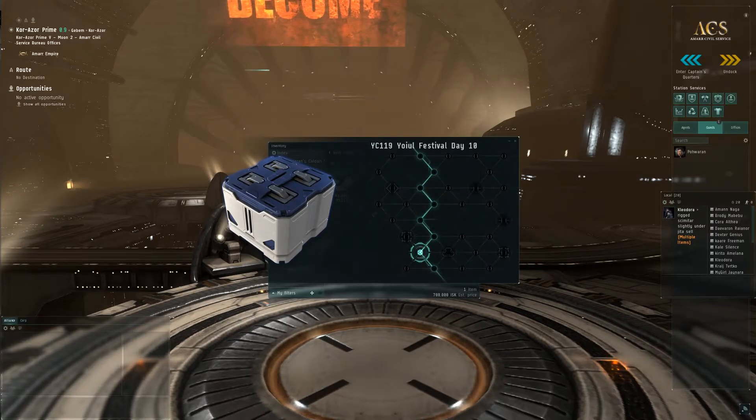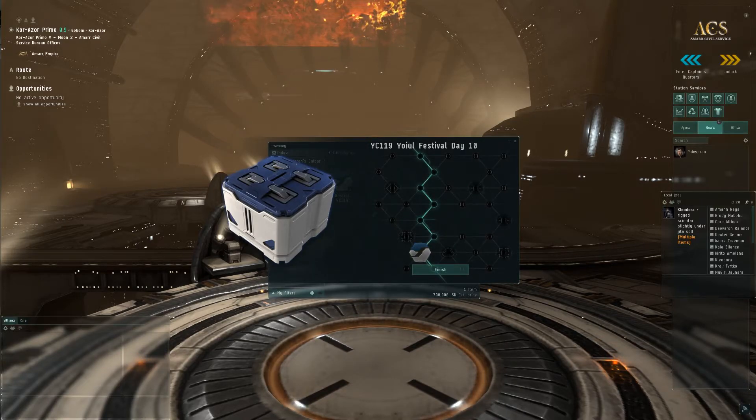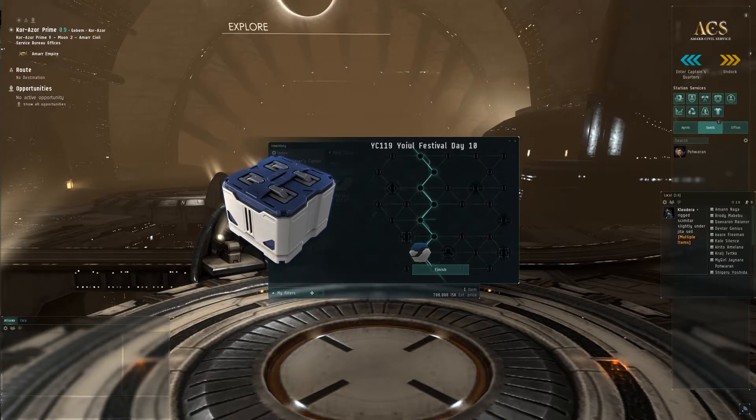Only one item — a Kestrel Glacial Drift skin. Well, that's it really. We'll go ahead and have a quick look at how the Kestrel skin looks, but that's it for today. We have gotten just one random skin.